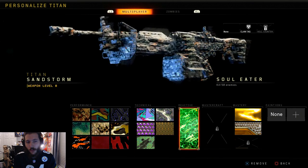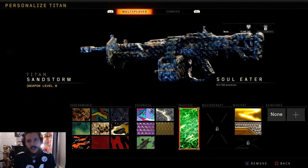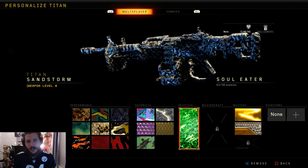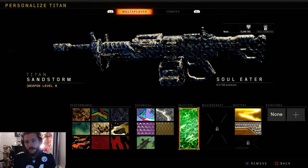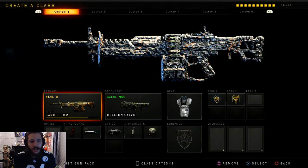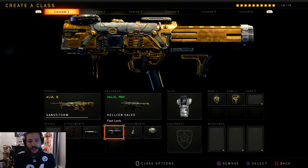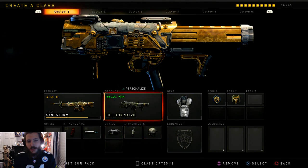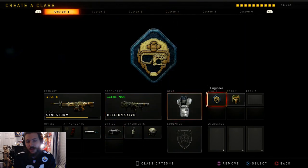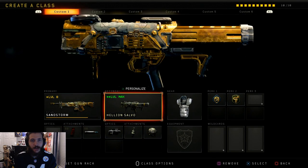The camo I have on it is the reactive camo before you actually unlock it, so I have to kill 50 enemies — I think that's how it works, or maybe I just have to get killstreaks. Either way, it's extended mags, FMJ, and over here we have every single good attachment: fast lock, fast loader, and high explosive. I should probably put on the other attachment that allows me to get more rockets because I find myself having to shoot down a lot of streaks, especially in chaos domination.